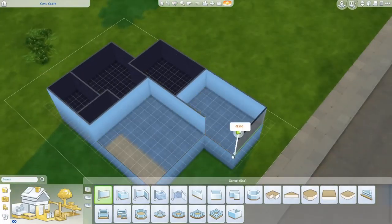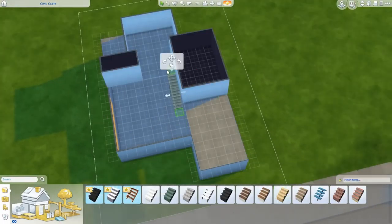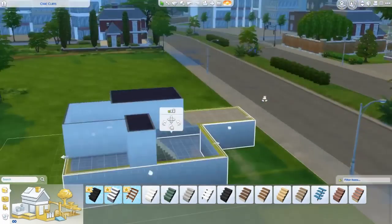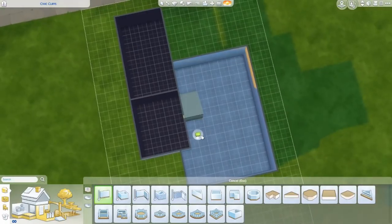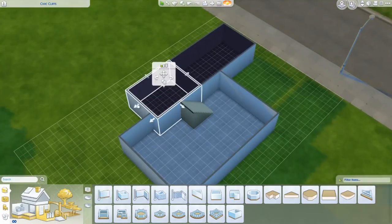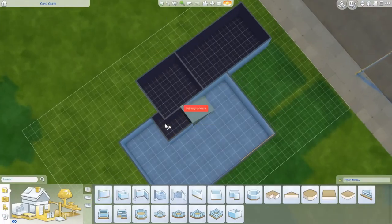I decided to go for kind of an open space modern industrial home for this one. It's two bedrooms with a vaulted ceiling for the living room. It's so fun — I love it and I just thought I would do this for you guys.